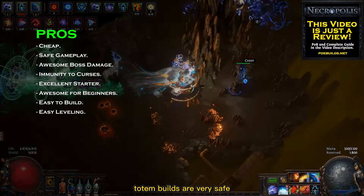Finally, we also need the Self-Flagellation Jewel, which grants up to 20% increased damage for each curse on you. Thanks to Soul Mantle you will always have around 9 curses, resulting in 180% increased damage.